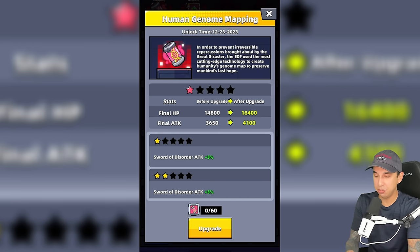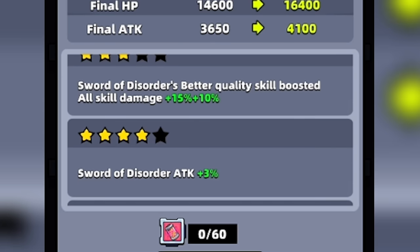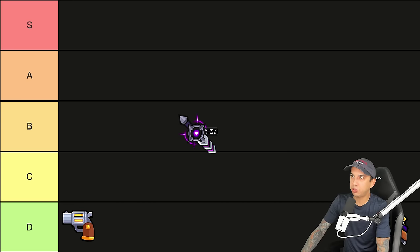In addition, it is compatible with a legend collectible called Human Genome Mapping, which can increase your attack and skill damage. I like the Sword of Disorder — I think it's a great weapon — but I'm going to stick it in the A tier.